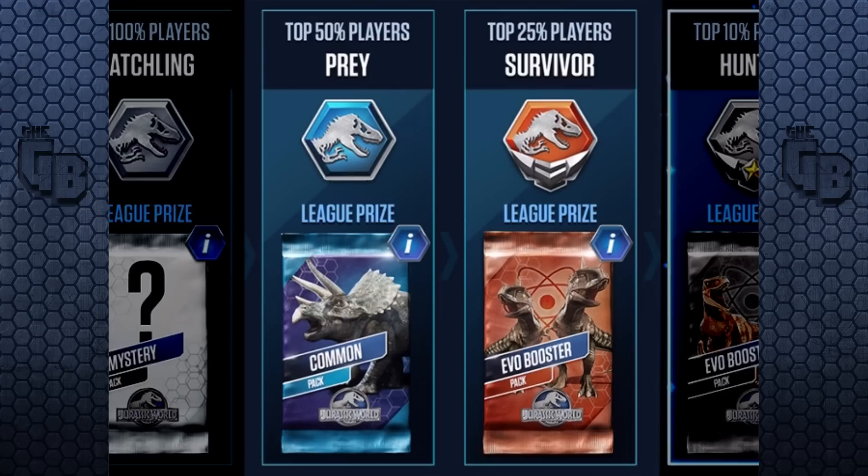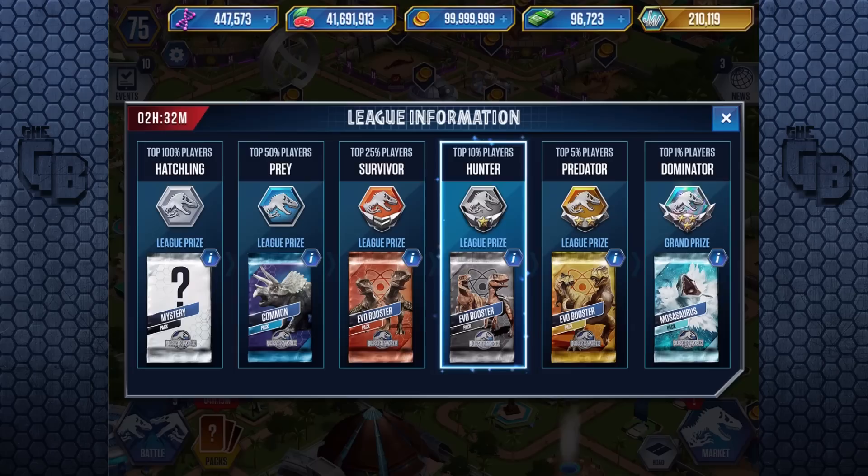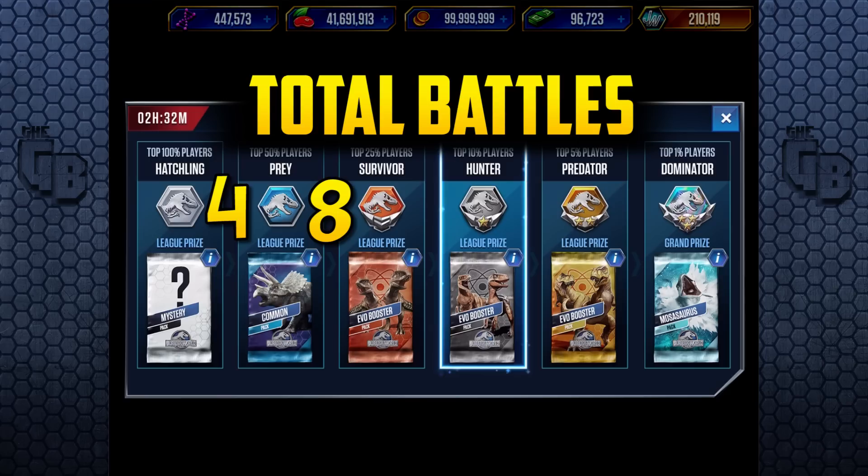The big jump from Survivor to Hunter — which is Bronze to Silver — was 14 battles, and then more than double to get from Silver to Gold, which is 33. So in total: four battles to Prey, eight to Survivor, 22 to Hunter, and if I do one more I'll go into Predator, which will take 47 battles in total.